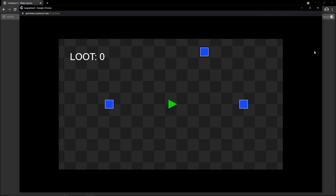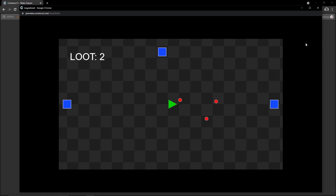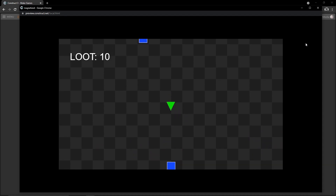Hello and welcome back to another Construct 3 tutorial series. This is a short series for a mechanic involving some loot. This tutorial has two features: on screen we have a green triangle representing our player and blue squares representing our enemies. The player can fire shots, and enemies absorb three shots before being destroyed and dropping loot, which moves outward from the center and then stops.